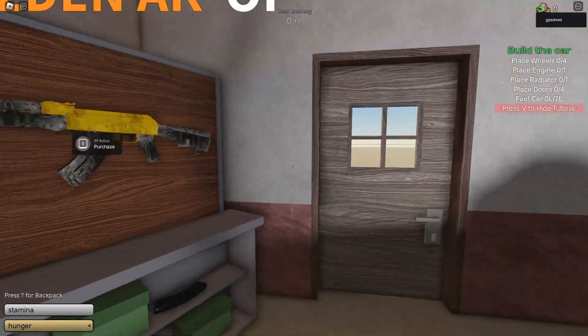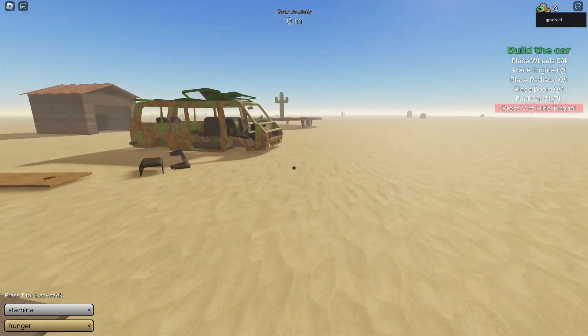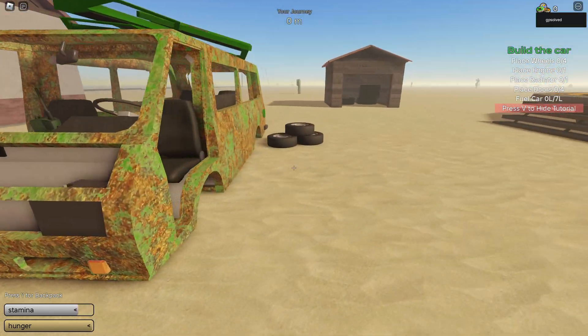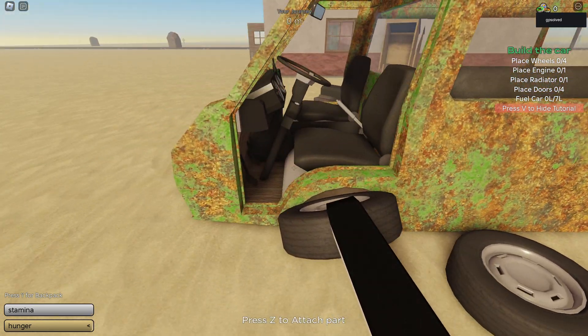Hey guys, in the studio I will show you how you can build a van in A Dusty Trip. Without further ado, let's get started. First of all, we need to attach all the wheels, so grab a wheel.